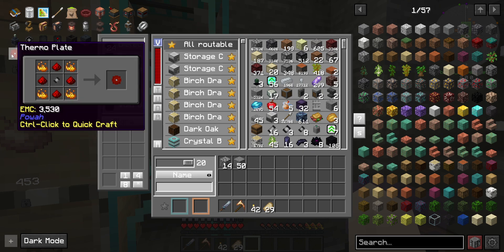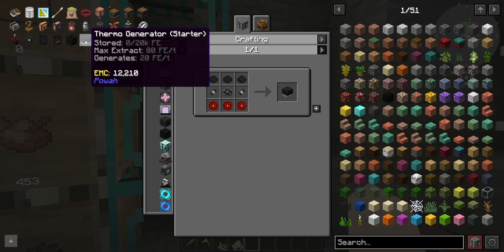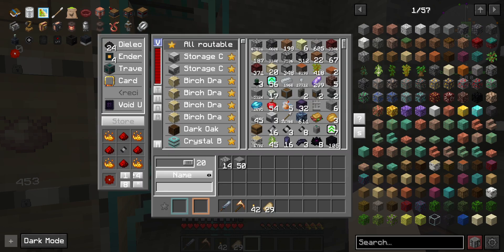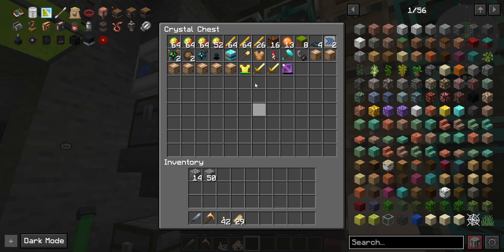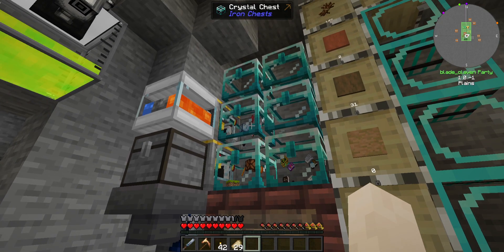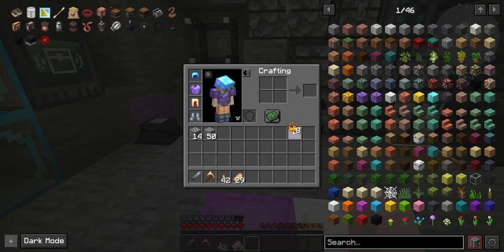Let's just try to get some of this other stuff done. We need three of these. Let's see - I guess I don't have any of the... blaze powder, that's it. We got eight now - that'll get us two. We need one more then.